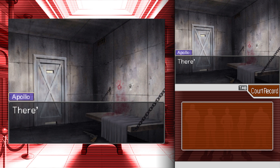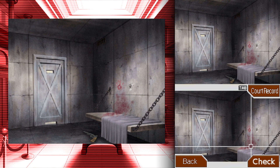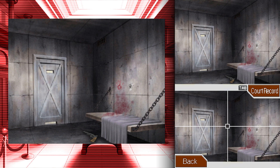The bed, the chain, the blood, the bloody handprint — blood on the wall, the prison bed, bloody handprint probably the victim's. Just a red stain. Still bothering me. Is it because the handprint and the blood on the bed and wall are two different separate things? One's smeared and one's clotted? Well, that just means the culprit moved the body. But why isn't there blood on the ground?